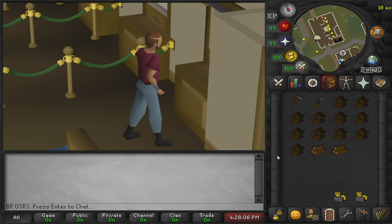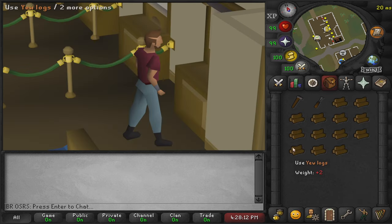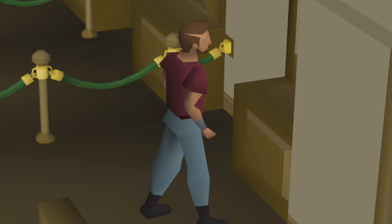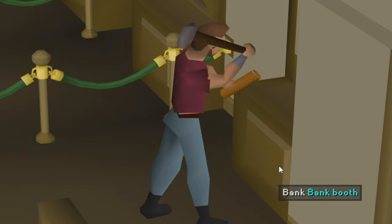If you have all of these items, you can use one clockwork on one set of yew logs and your character will start to craft them. Each birdhouse takes two game ticks, which is equivalent to around 1.2 seconds in real time. Once you have finished crafting, the player will be rewarded with 45 crafting experience per birdhouse.